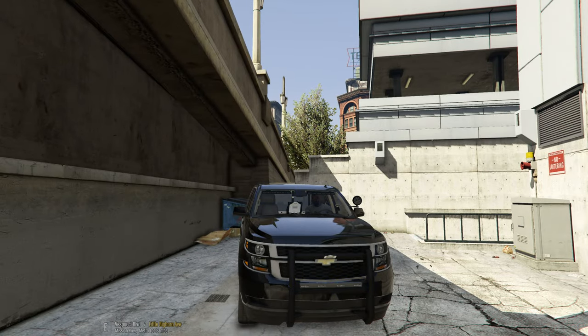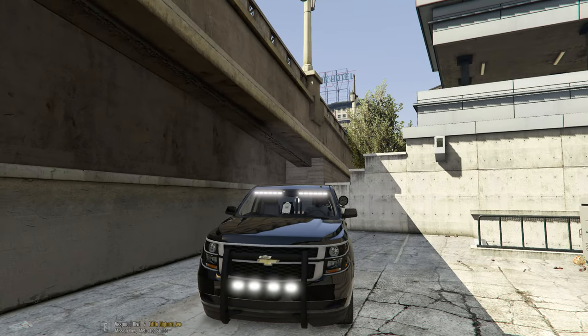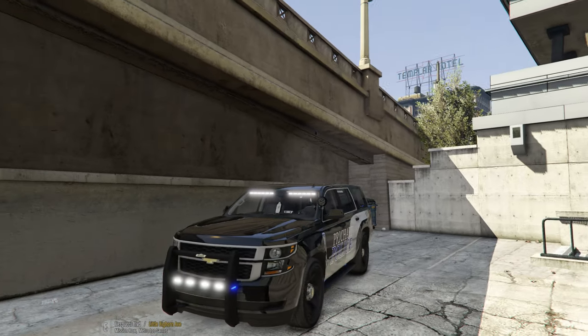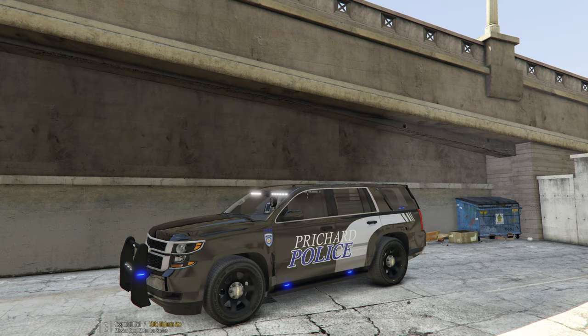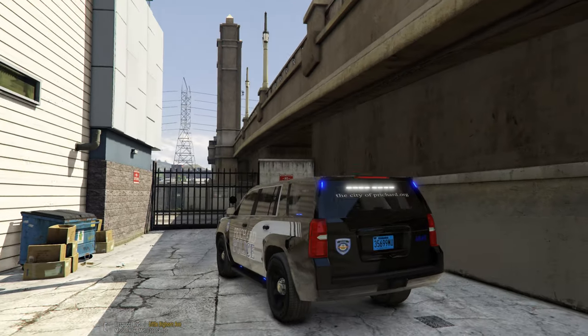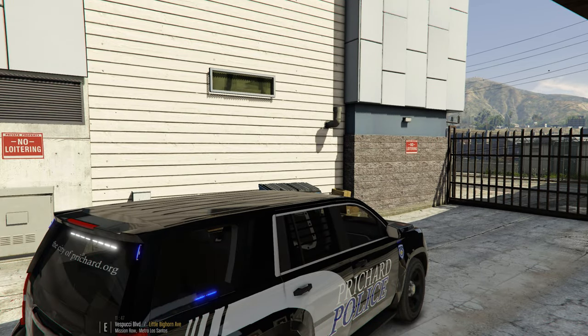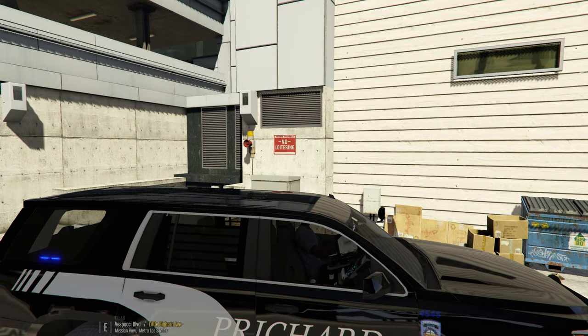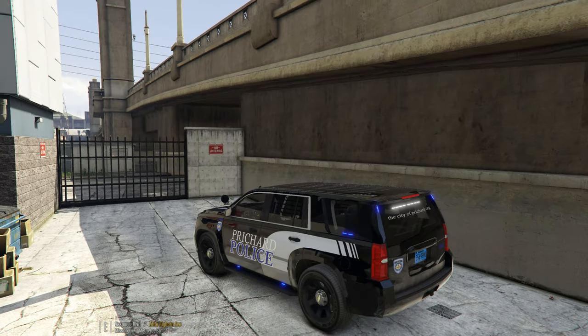We also have the option to turn on the takedowns, and we have the front of the vehicle lit up. So we can turn on our takedowns with cruise on, and then we've got the side which will be all blue.